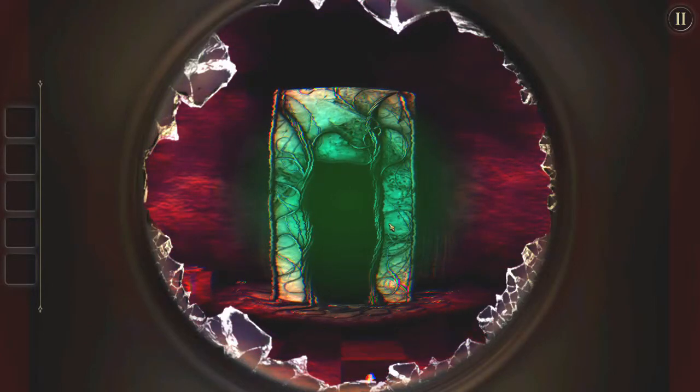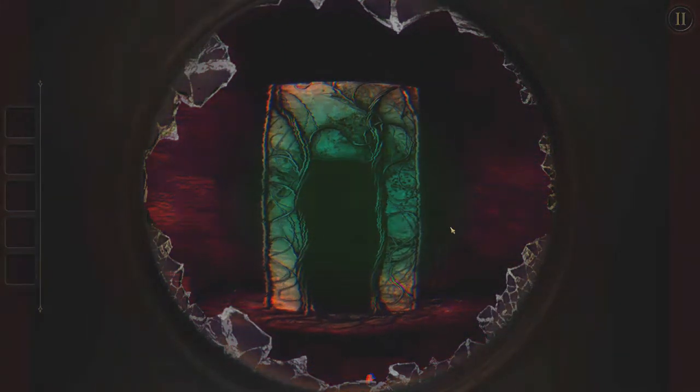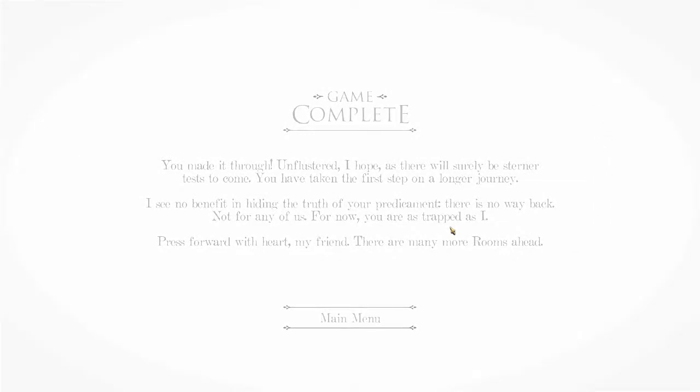Why did I have to do that twice — what was the purpose of that? Oh, is that the door out of Stonehenge now? I broke the magic — I have magic. Yay, we did it. You made it through, unflustered I hope, as there will surely be sterner tests to come. You've taken the first step on a longer journey. There is no way back — oh, gee thanks! Not for any of us. For now you are as trapped as I. Press forward with heart my friend, there are more rooms ahead.